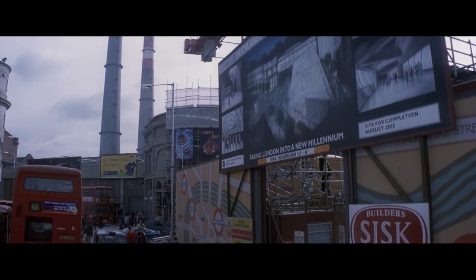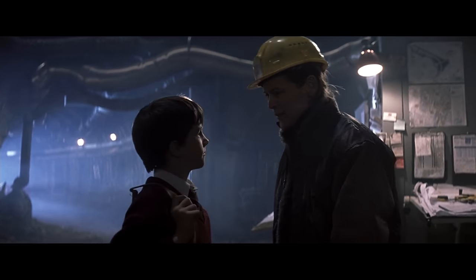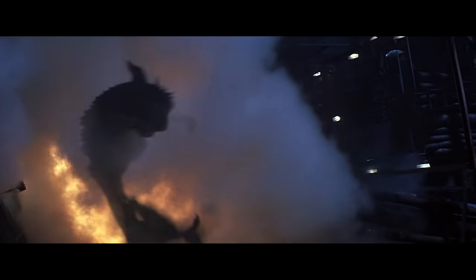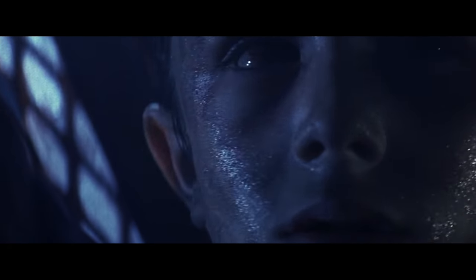The movie begins by showing us that entry to construction sites was somewhat lax in the early 2000s. Quinn, our main character, is shown as a small boy visiting his mother who is working on the latest addition to London's Metro, deep underground. He stumbles into the lair of a giant dragon whose peaceful slumber was interrupted by some noisy drilling equipment. The dragon chases Quinn and his mom out of the tunnel, killing her along the way. Cutting to present day, Quinn recounts how he was the sole survivor of humanity's first encounter with the dragons and lived on to see them overtake humans as the dominant species on planet Earth.